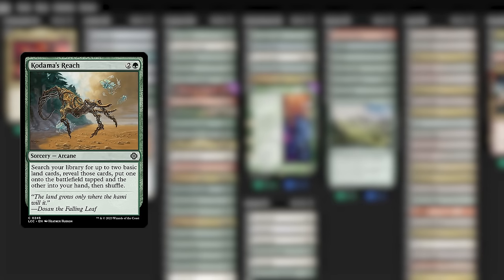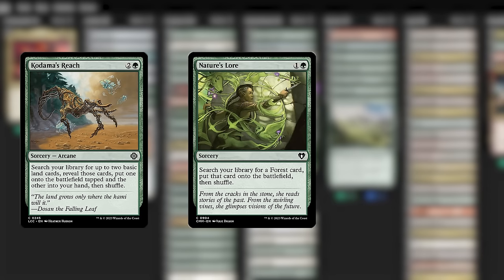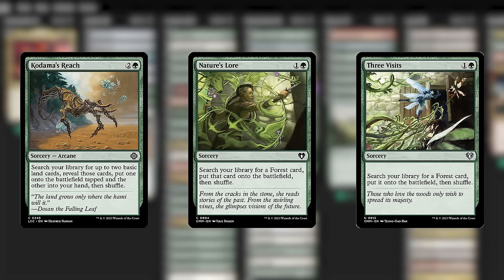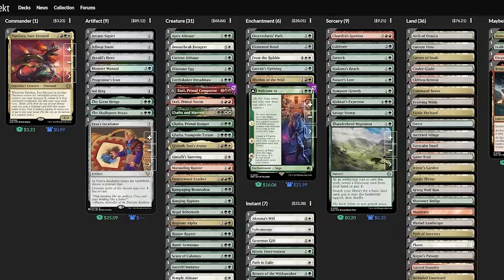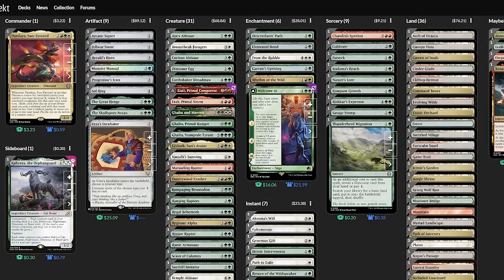This deck has a Cultivate but it's missing Kodama's Reach, for instance. And Nature's Lore is a great way to find dual-type lands. I'd add Three Visits but it's still like five or six bucks, so I'll opt for Felwar Stone instead — it's quick and simple. If all we have to do is take out a five-mana Xenagos and swap three mana dorks for three ramp spells, and that gives us a free companion in every game, I think that's solid.